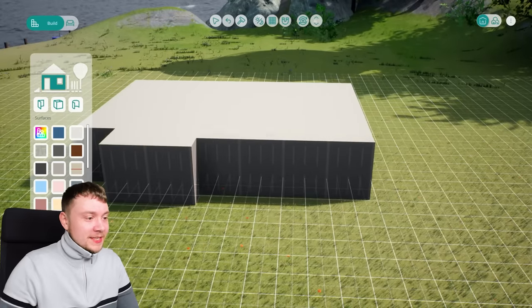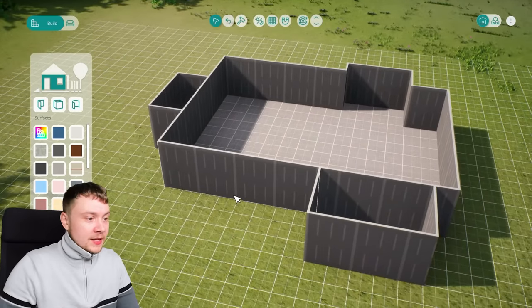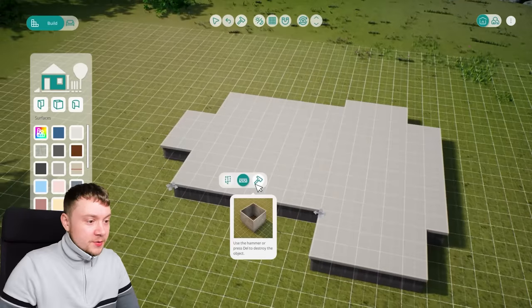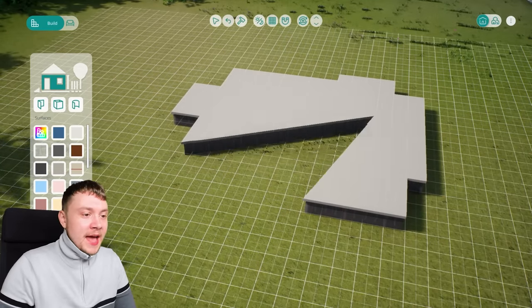Oh look, you can drag walls — that's a lot easier. But I wanted to create a foundation. I think I've got to convert my entire house into a foundation. Oh look at that — you can even drag the foundation diagonally. That's quite in depth.